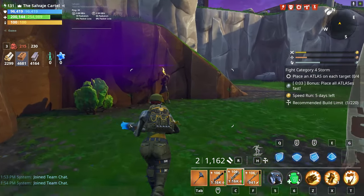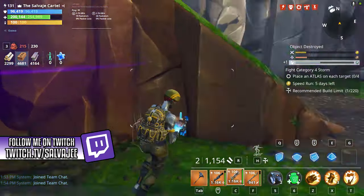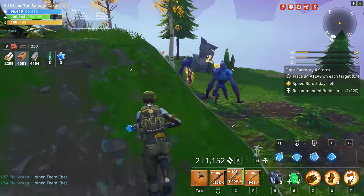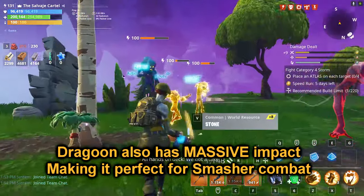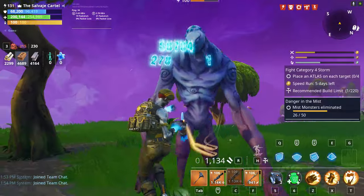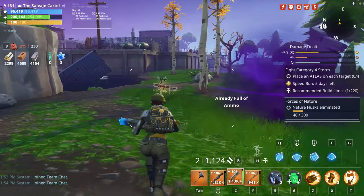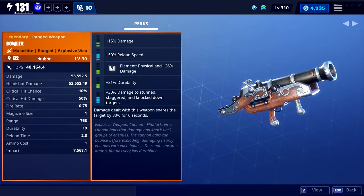The Dragoon Shotgun — if you have a lot of husks standing right in front of you, you shoot it and it will damage husks in a 180-degree arc. This is the best short-range shotgun in Fortnite Save the World, and by short range I mean right on the face of the husk. The Dragoon works really well with double reload speed and impacts, because it lets you constantly shoot at close ranges and push husks far away from you.